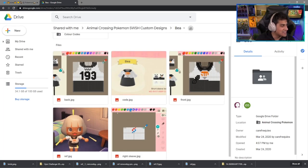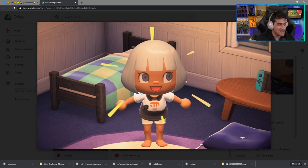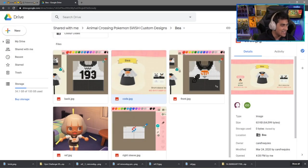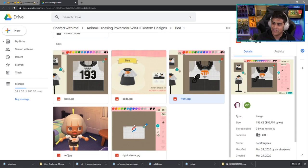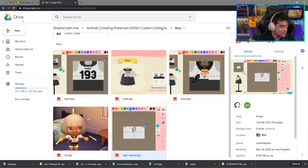Next up on the list is Bea, the Fighting-type Gym Leader that everybody loves in the game. The character has a dope hairstyle, nice silver-ish white hair, wearing no shoes, wearing the outfit. Here's the code for the Bea outfit — it's got the 193 in the back, it is perfect. And if you are into drawing it, you can take a look at that. On the arms and on the side you have the little gym battle challenge dojo kind of design.